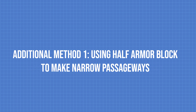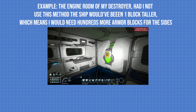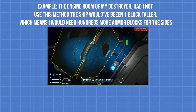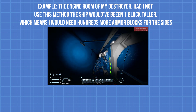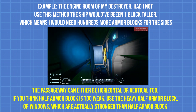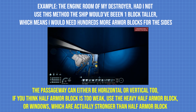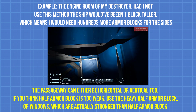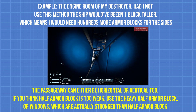Additional method one: using half armor blocks to make narrow passageways, which eliminates unnecessarily big passageways and reduces the width, length, or height of your grid. This method can reduce protection where you replace normal armor blocks with half armor blocks, but you can compensate by using heavy half armor blocks if the normal block was a light armor one. Additionally, you can use windows which are actually stronger than half light armor blocks — 2x1 windows especially, which fill the space of two blocks with only one, saving you one PCU each time.